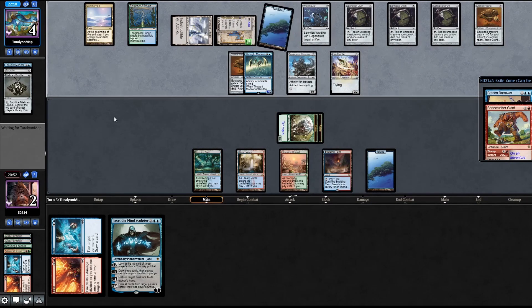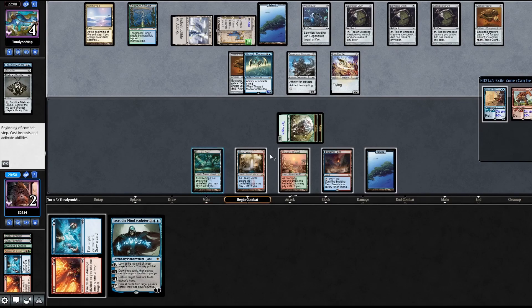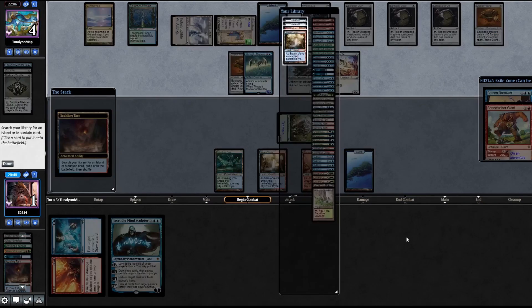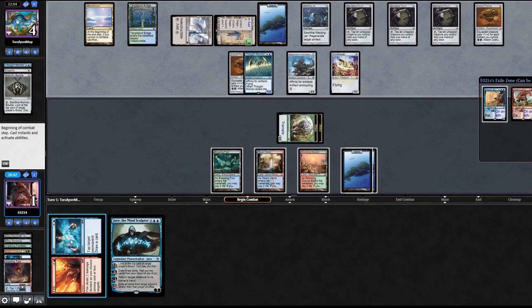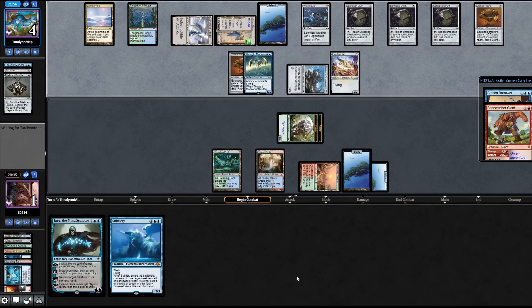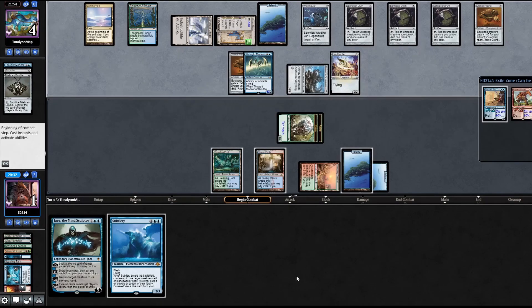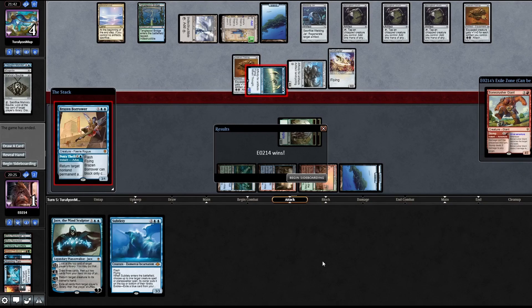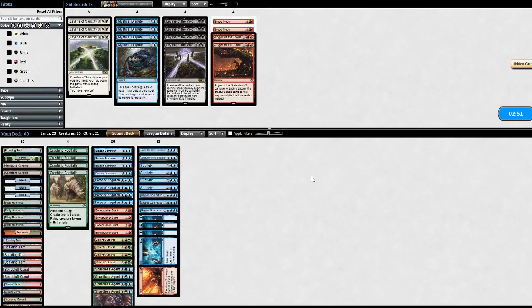I think we got this in the bag. In combat we're down to one. Here's an Island. We're going to ice - tap a creature, draw a card. Subtlety! Cast Brazen Borrower. We got them down to one. Let's begin sideboarding.